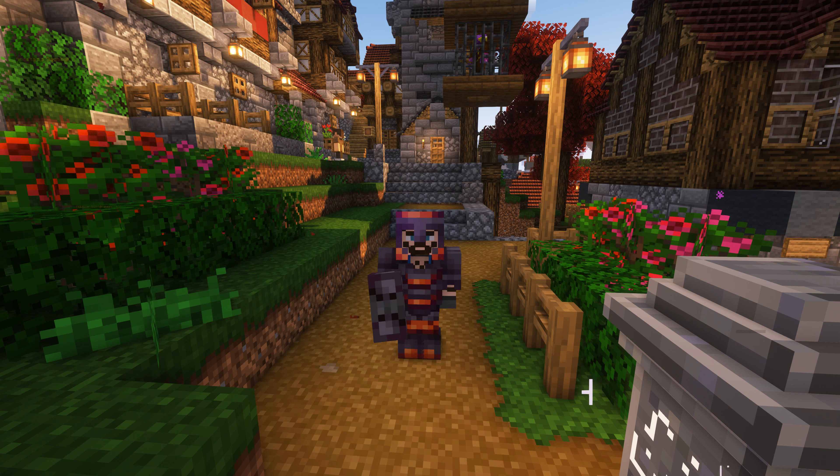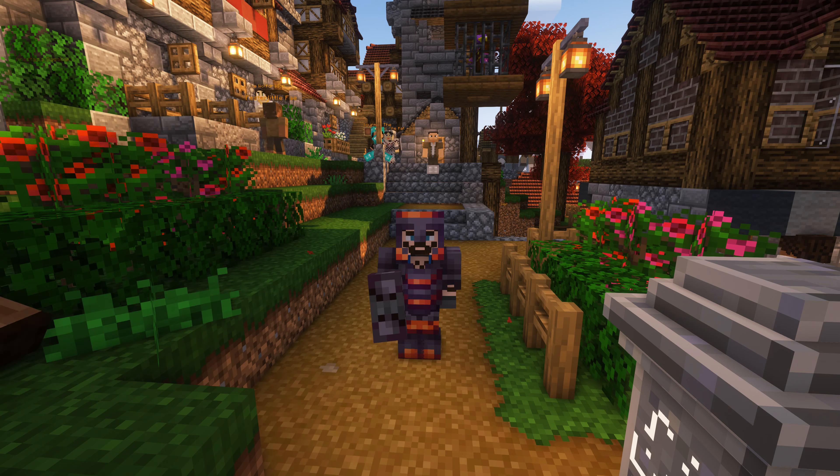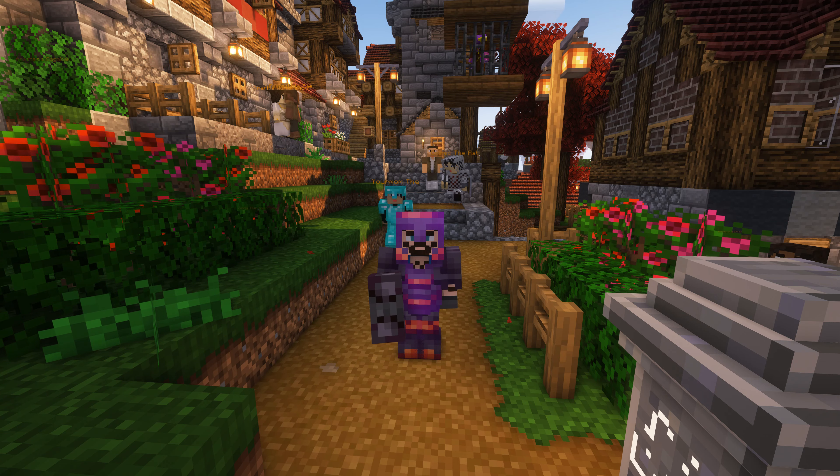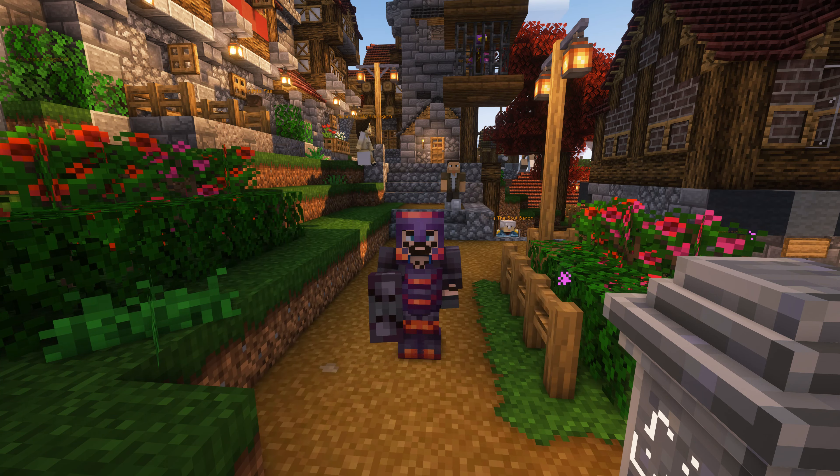Hello and welcome back to Better Minecraft Mine Colonies. Last episode we mastered the creation of plate armor and also made a bunch of it to put inside our warehouse so that our guards will be switching to that as soon as they can. We also mentioned that we were going to be upgrading the industrial district to level five — that's the blacksmith, the smeltery, the stonemason, and the crusher's hut.